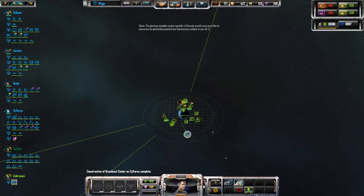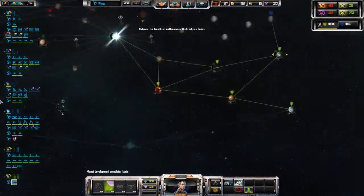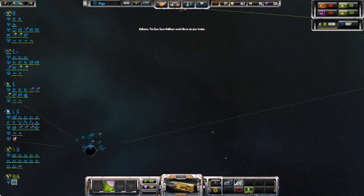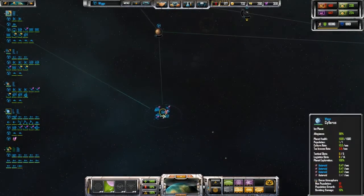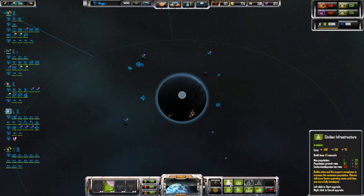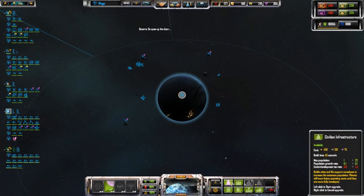All right, welcome back to Character Select where we are building titans. Just need four thousand more credits, so about five more minutes. Was that all? Yeah, that's literally all that's standing between me and a titan. I could probably start selling metal to boost my credit rate.